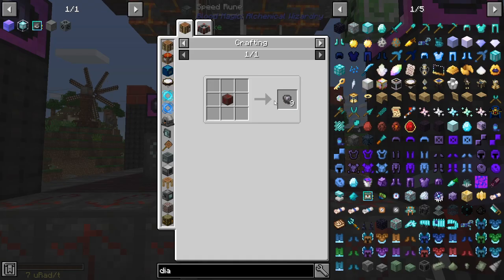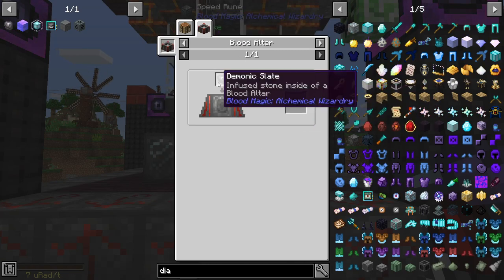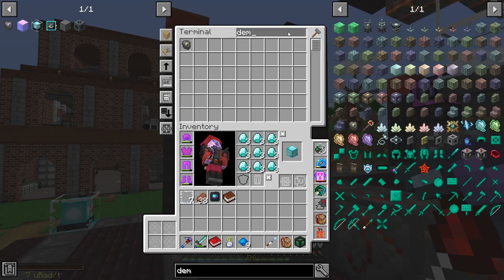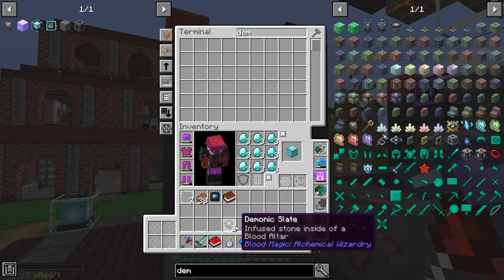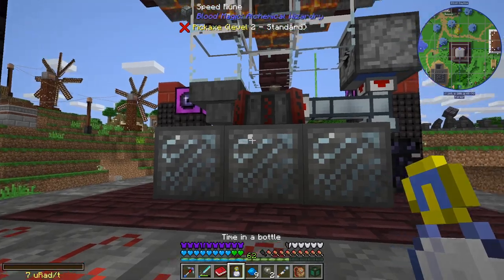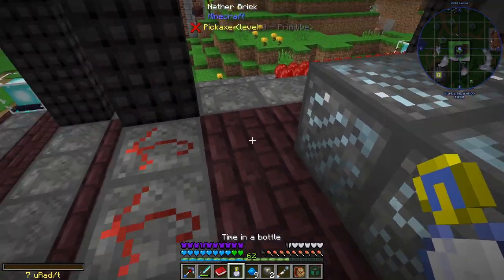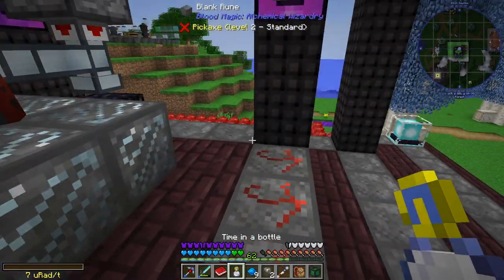So the last thing we need to do is make an ethereal slate. It's just a demonic slate and 30,000 LP. Which hey, we've got that. I wonder if we can get away with just one. Now it only holds 10,000 because I didn't make capacity runes.